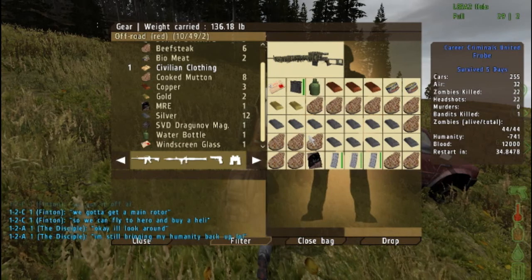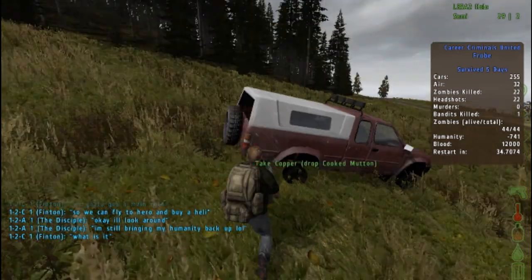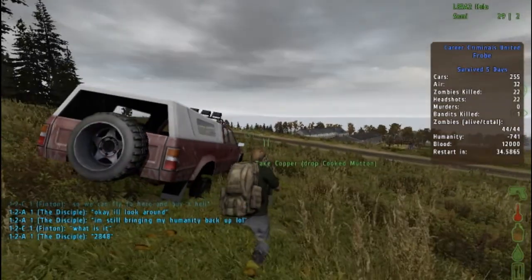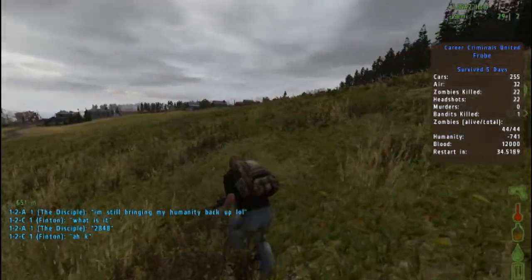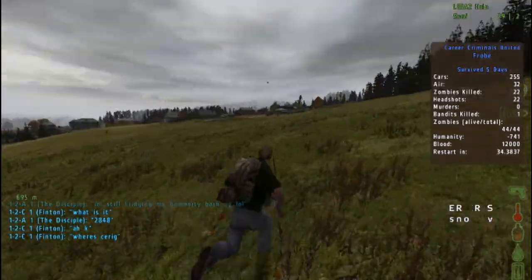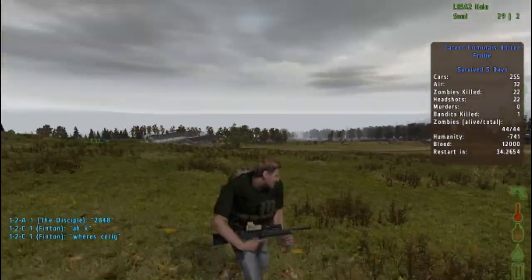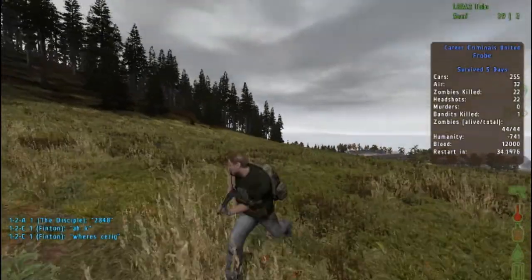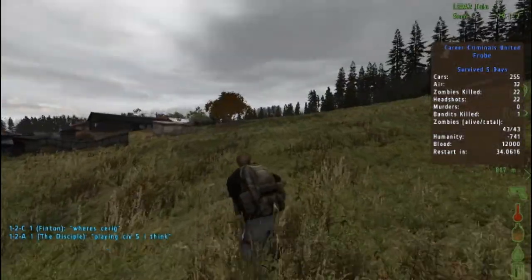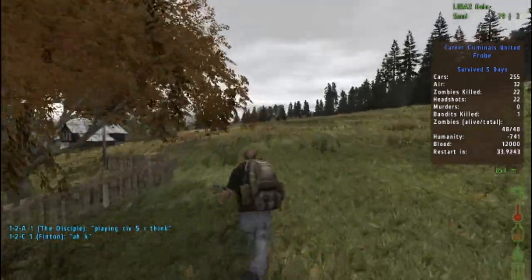I've got full blood and I found civilian clothing. I'll probably just drop the copper and take that instead, because copper isn't really worth that much — you can't really do much with copper. I'm gonna head back to my base and wait for the server to restart and hopefully restock the shelves. I'm probably gonna come back and tow that car if I can find a fuel can, because you need power to refuel now which is cool. Let's get back to the base and hopefully the car won't despawn.